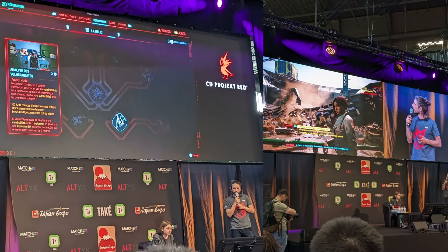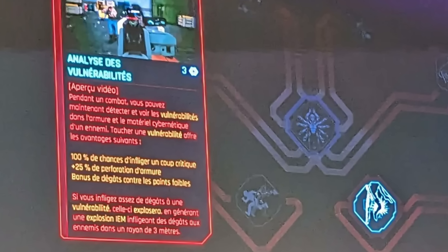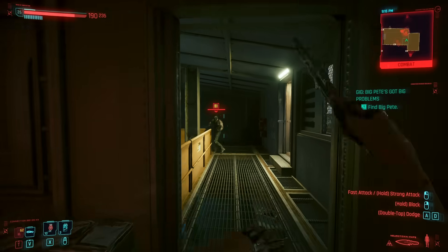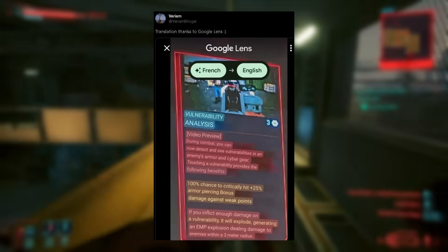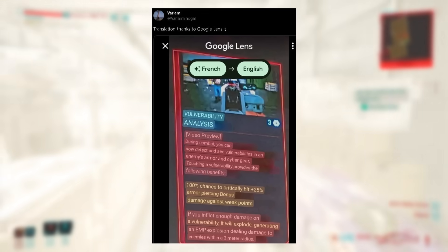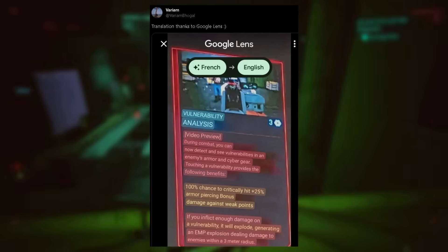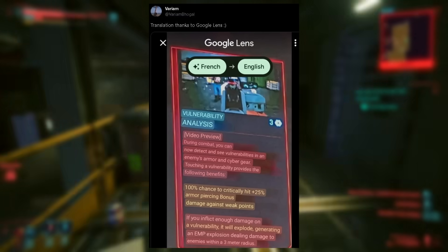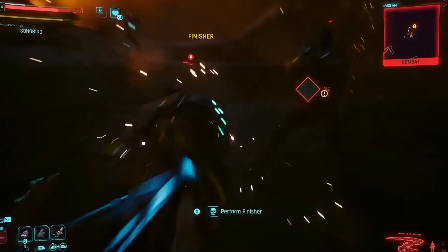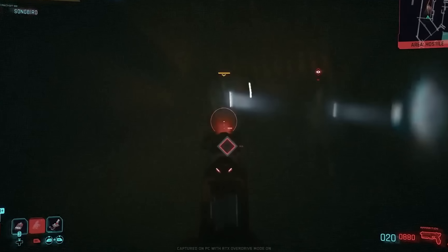At an event in Tokyo, CDPR provided more insight into the relic tree. Images from Reddit show a skill within the relic tree, which a follower graciously translated. The relic tree is a unique tree where you scout for relic points in the open world, granting super powerful bonuses like a barrage of rockets from your projectile launch system or powering up your gorilla fists to send enemies flying. One translated skill reads: during combat you can detect and see vulnerabilities in an enemy's armor and cyberware. Hitting a vulnerable point provides 100% chance to critically hit, plus 25% damage, an armor-piercing bonus, and increased damage against weak points. If you inflict enough damage to a vulnerability, it will trigger an EMP explosion dealing damage to enemies within a three-meter radius.